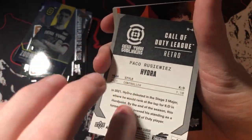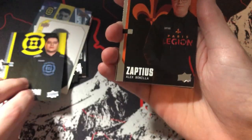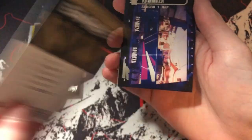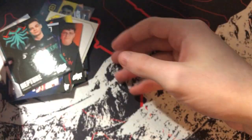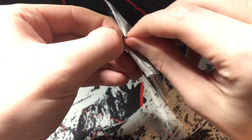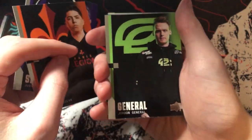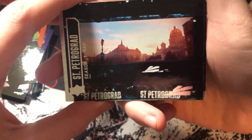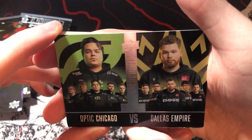We got a retro Hydra card — kind of cool, though it's very papery compared to the thicker stock of most of the other cards. Then Diamond Conduit, Zapdius of the Empire, Ramazhan season one map card, and Neptune for Florida. Pack two has Silly, Aqua, Jordan, General base cards, a Saint Petrograd season one map card, Zed, Cleanx, and Optic Chicago versus Dallas Empire hard points from March 5th, 2021.